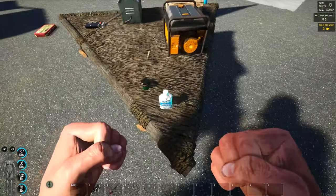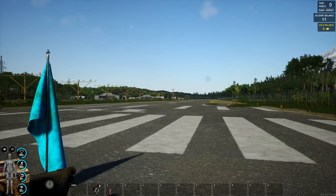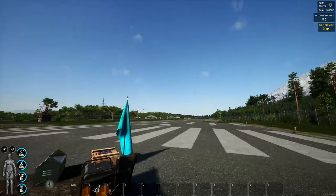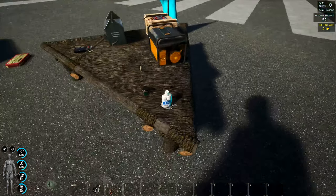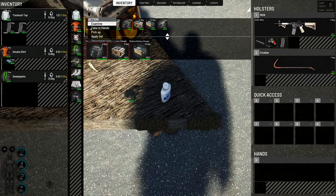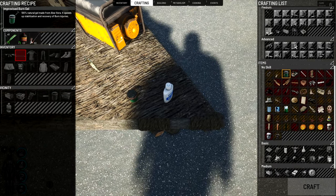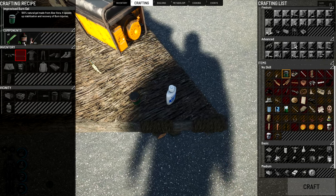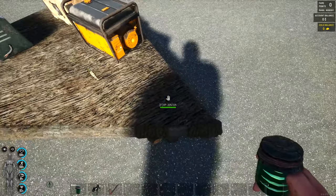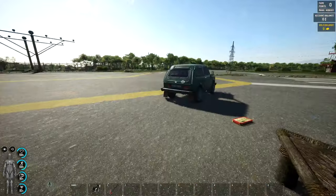We now have burn gel, because if you remember when they released the new sentries, they have big flamethrowers on them which have now been activated — they work, you're going to get burnt, you're going to need gel. You've got one findable one and one craftable one, which requires three aloe vera, some kind of soda or water, and something to combine it all with.